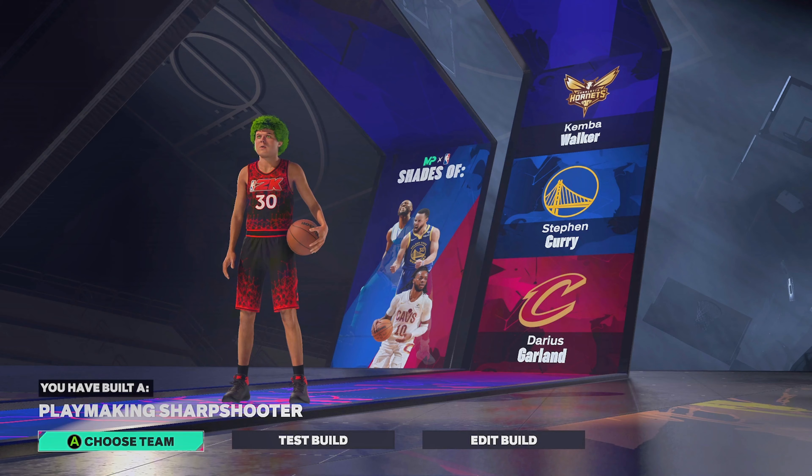And that is the build. Let's go through some of the badges we get. For finishing, the most important ones are flow game and layup mix master. For shooting, we're going to get all the shooting badges on legend once we use our cap breakers to get a 99 three-pointer.